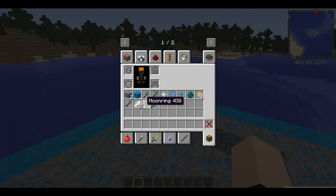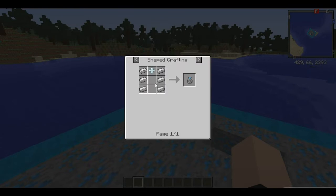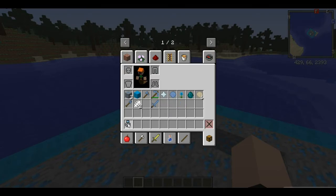Lastly, we have the moon ring. In order to craft it you need six iron ingots like that, put a Moon Ring Power in the top, and you get this thing.